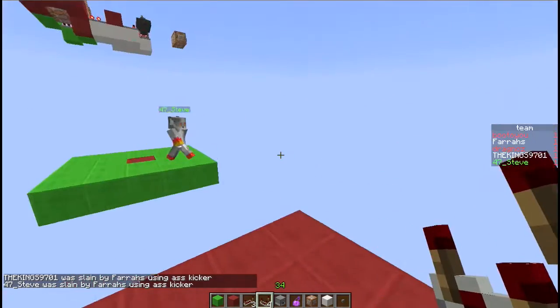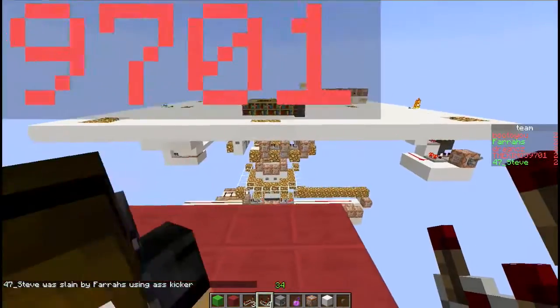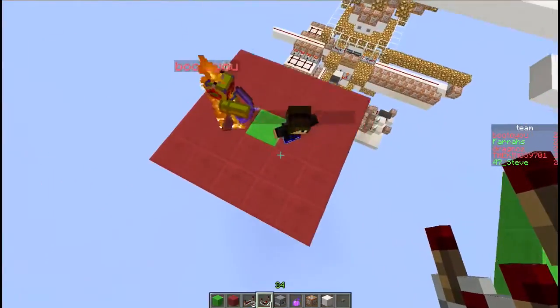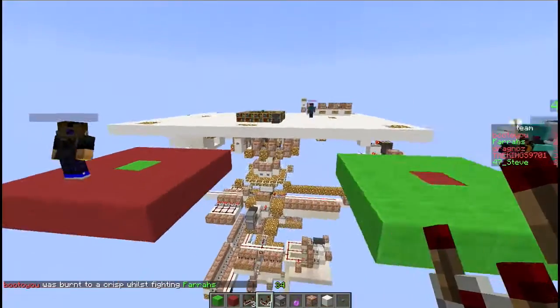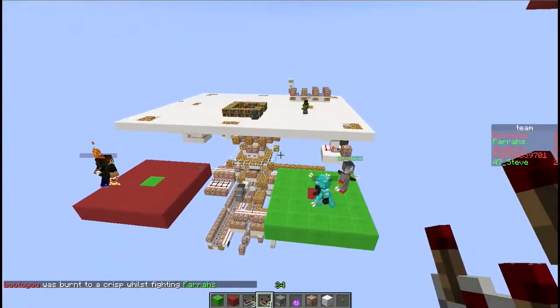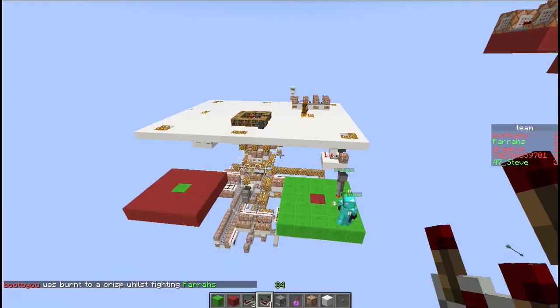I'm added first, then it was 47 Steve, then it was Farah's, the king. So you'll see that we've been added pretty much equally. You can also see on the right hand side, pretty much equally been added to the various teams.